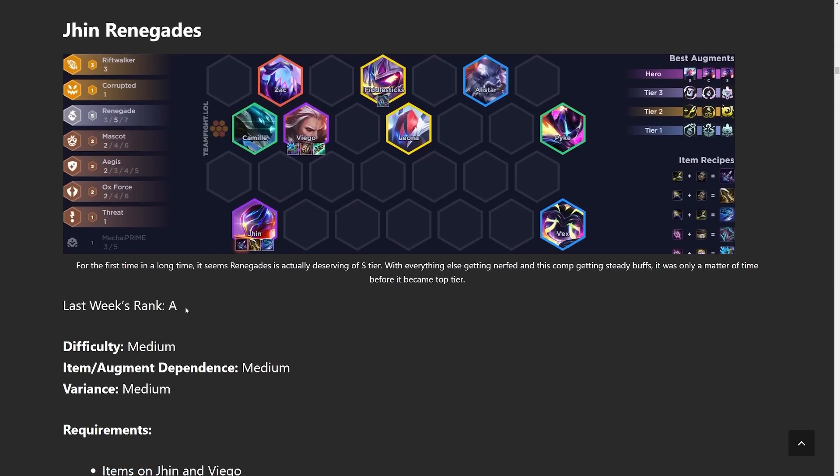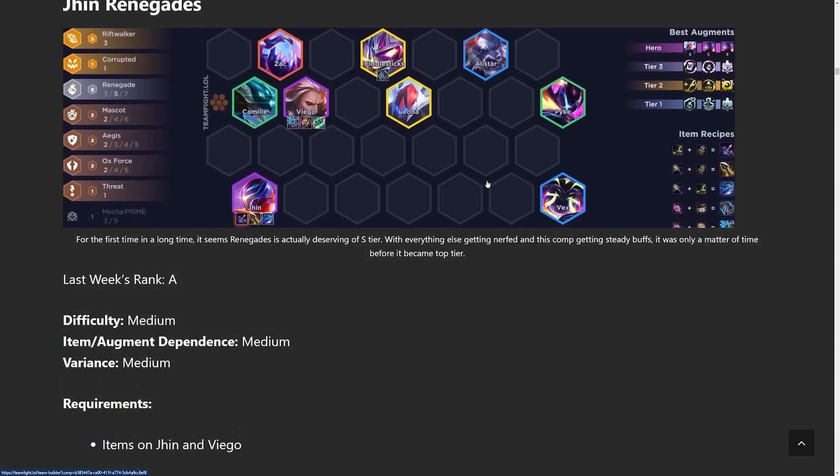Next comp up we have Jhin Renegades — also a fast eight comp, except this time you're not as reliant on the plus-one trait augments. More of the power comes from the actual units such as Jhin and Viego, so you don't need as many trait bonuses. You cap this out with legendaries, Fiddlesticks and Leona being the two preferred ones. Leona is good for five Renegade, but if you don't get her you could replace her and Camille with threat units or any two-star upgraded units. If you're facing a lot of magic damage you're already playing Alistar, so you could run Echo for more Aegis, or Rammus if people have a lot of physical damage.